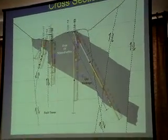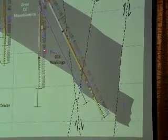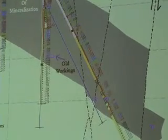We have drill holes here through here. This is a planned drill hole that's going to be drilled pretty soon. And we have old workings in purple — there's an old stope or underground working here, here, and here. So you can see they're also falling in a general 45-degree trend.